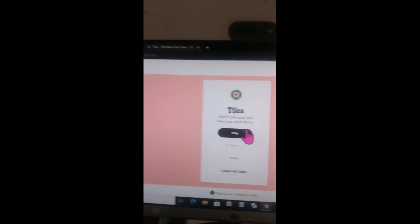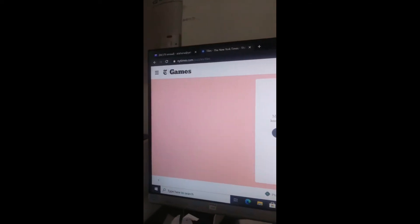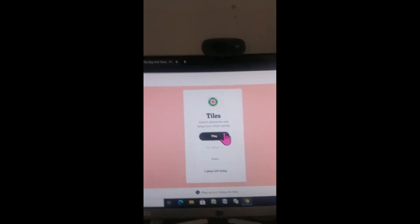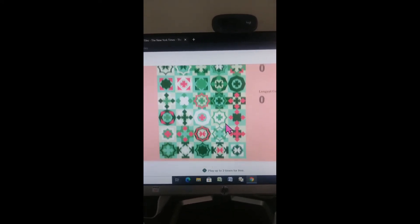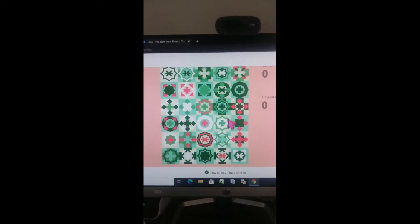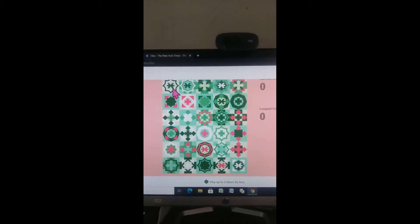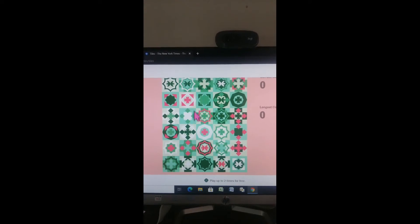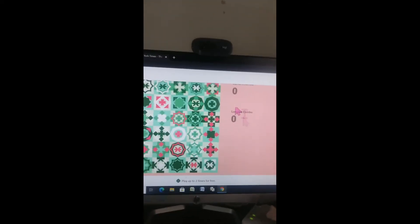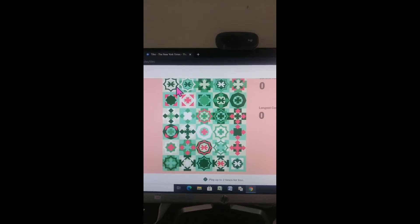Hello, today I'm going to play Tiles, a puzzle game from the Times newspaper. The objective of the game is to match tiles that are in layers. You have to make a combo, meaning you don't break the winning streak.